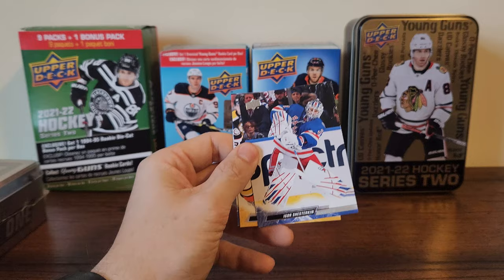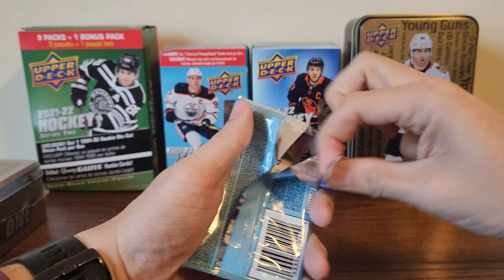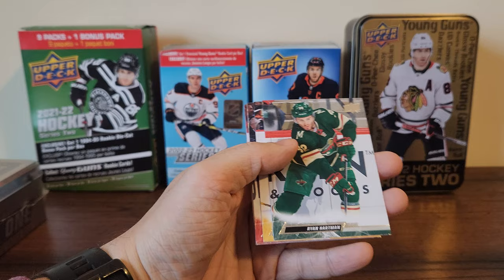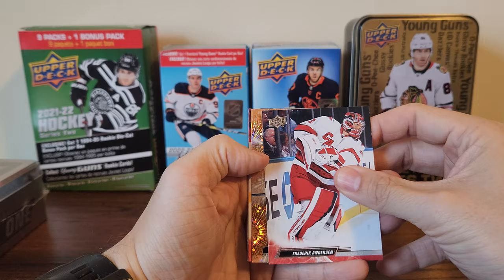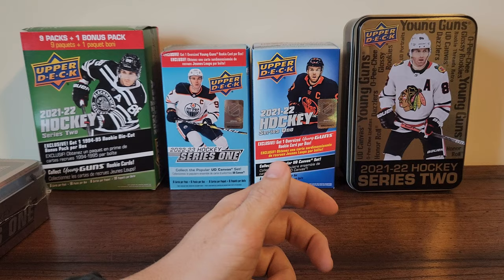Shesterkin, Craig Smith, and Wayne Simmons round out pack one. Pack two: Tyler Myers, Ryan Hartman, Michael Matheson, Frederik Andersen, and we have the orange dazzler of Zach Hyman. Ughur Franz Sues and Nick Schmutz to round off that pack.